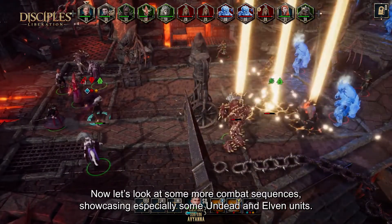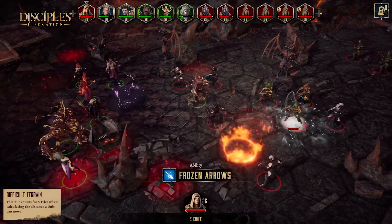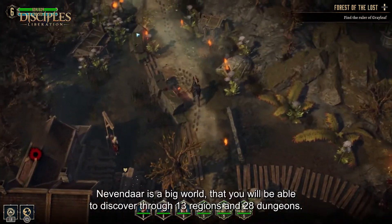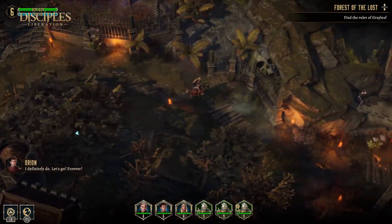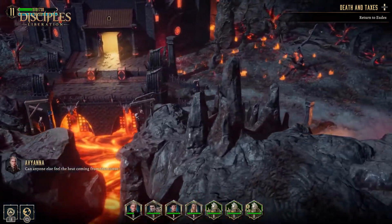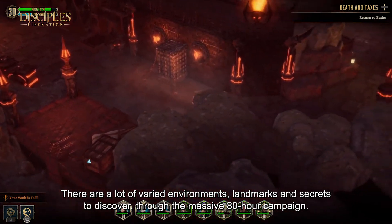Let's look at some more combat sequences, showcasing especially some Undead and Elven units. But combat is not the only thing you will do in Disciples Liberation. Nevendar is a big world that you will be able to discover through 13 regions and 28 dungeons. There are a lot of varied environments, landmarks, and secrets to discover through the massive 80-hour campaign.